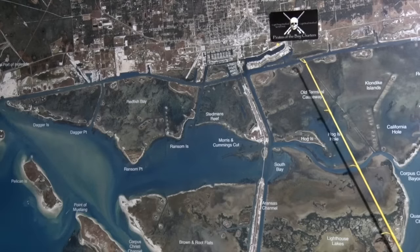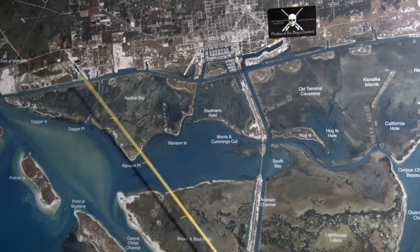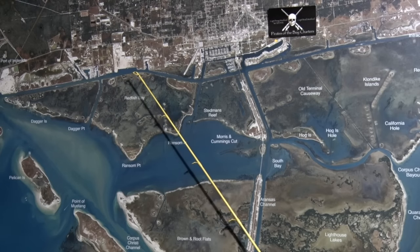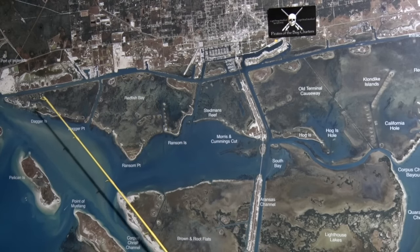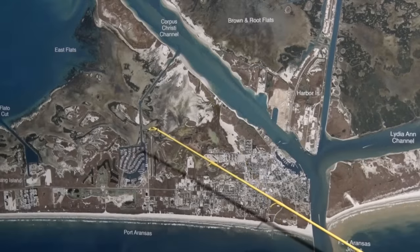All along the ICW from Ranges Pass all the way to Ingleside, there's been some nice trout and a few reds caught on popping cork and shrimp in that deeper water. It's also nice and clean through there — pretty good fishing.